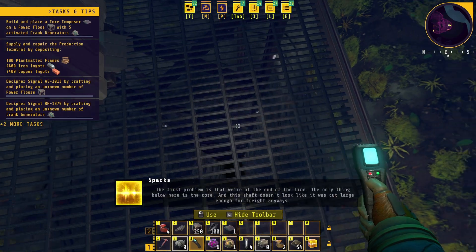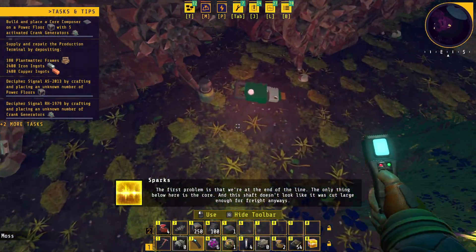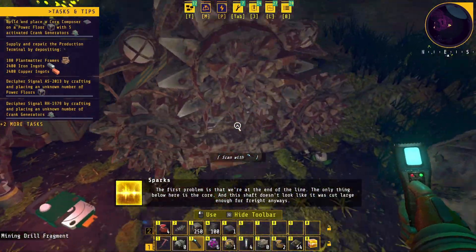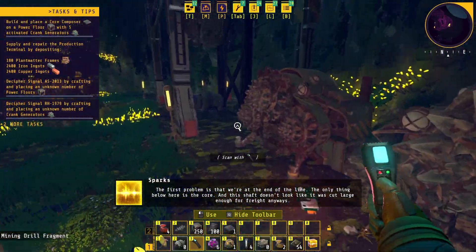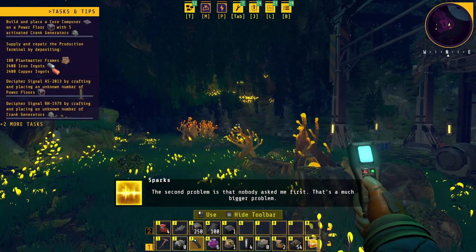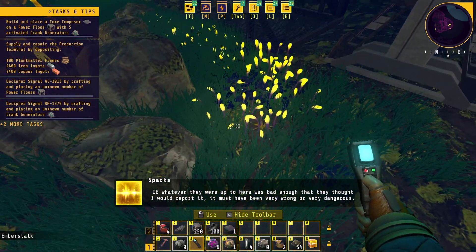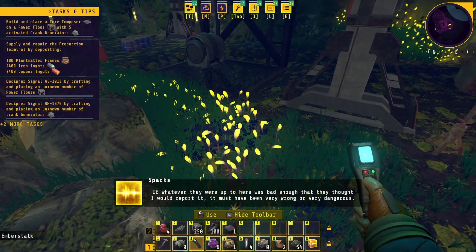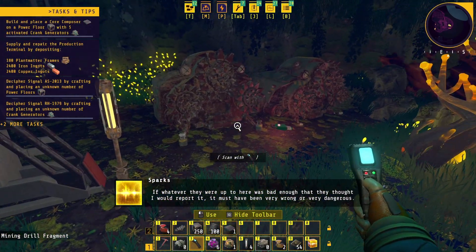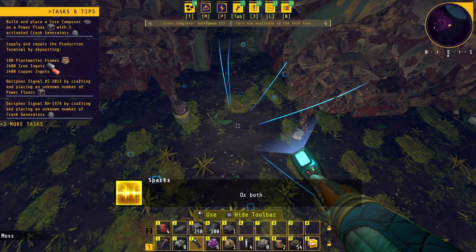Scanning the lore: 'This looks like a standard field setup for drilling a new shaft. The first problem is that we're at the end of the line - the only thing below here is the core. It was cut large enough for three drills. The second problem is that nobody asked me first.' So whatever they were up to here, it was Spark - the owner of this place seems to know everything that was going on.